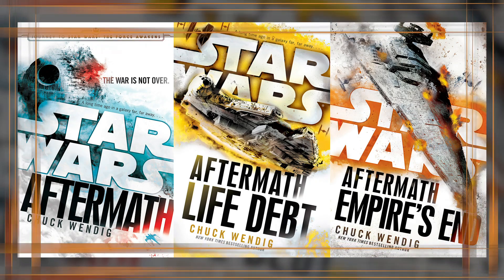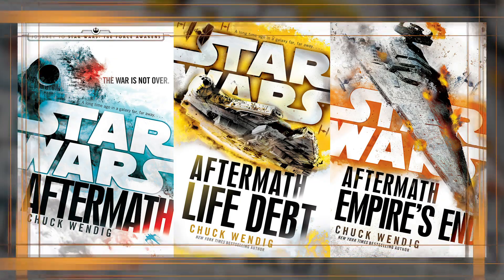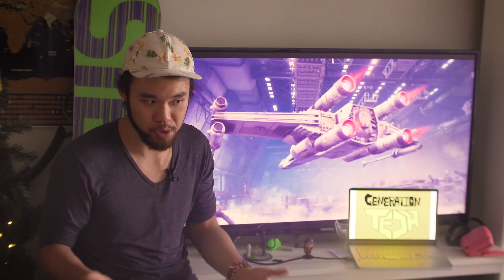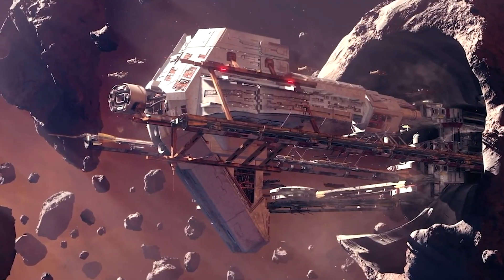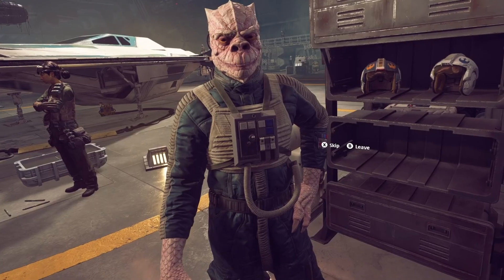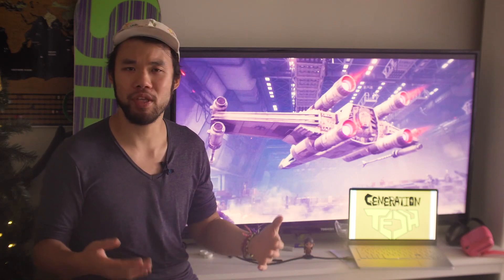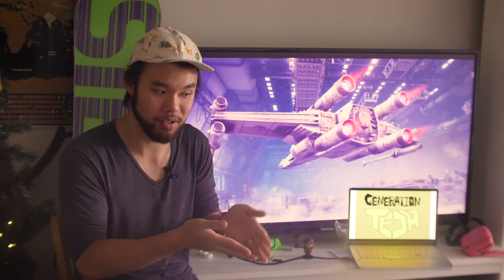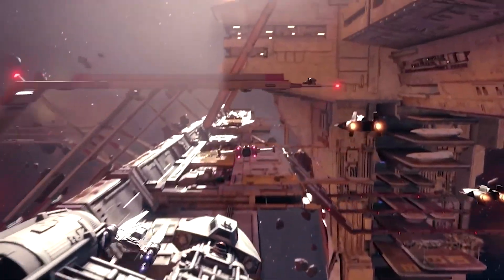I first read about the Starhawk-class battleship in the Aftermath novel trilogy that came out almost five years ago with The Force Awakens. At the time, this was a huge deal because the Rebel Alliance was mainly using beat-up Clone Wars-era ships or repurposed civilian vessels. They didn't really have their own capital ship just yet. The Starhawk was supposed to be the first New Republic-designed and manufactured capital ship — made from old Imperial-class Star Destroyer parts. After reading the novel, I spent a lot of time guessing what this ship would look like, so when it appeared in Star Wars Squadrons, I was pretty excited, and when I did see it, I wasn't disappointed much.